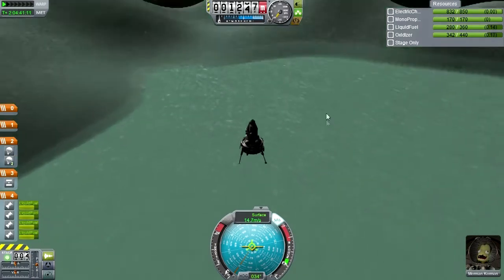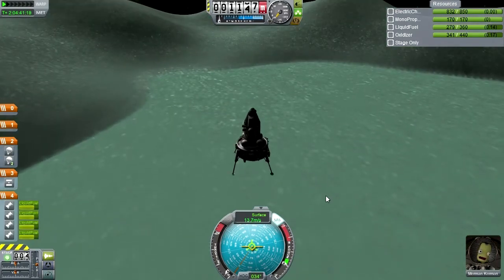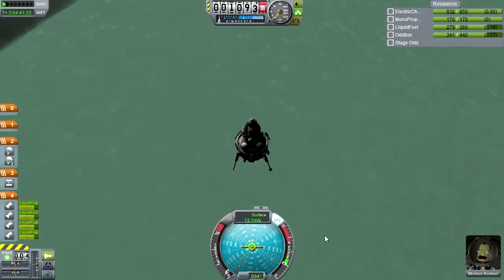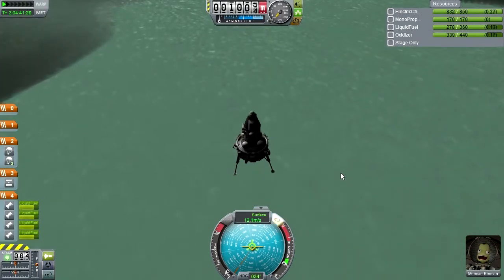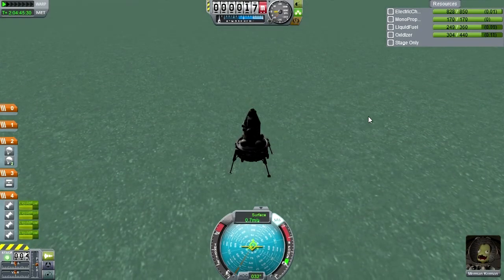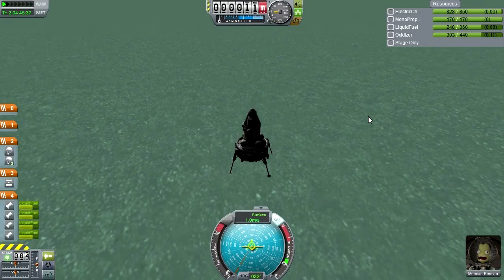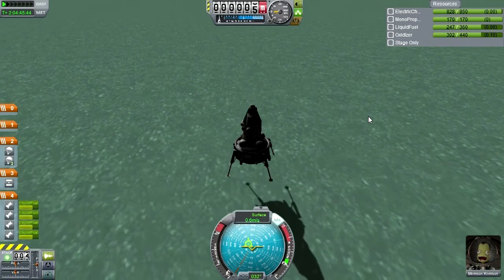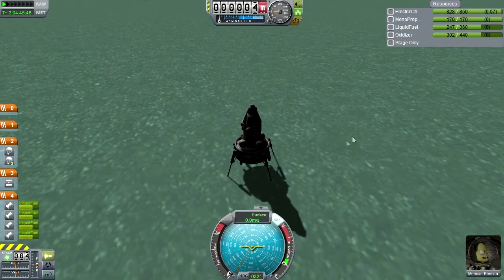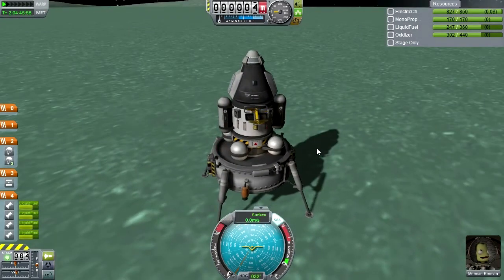Perhaps we have way too much fuel on this lander stage for Dres. Perhaps I should go with a less robust lander, and also less power then. I think this would be more necessary for Jool. Alright, we are on Minmus. Let's do the whole science thing. See if our ladders extend properly. Looks good.